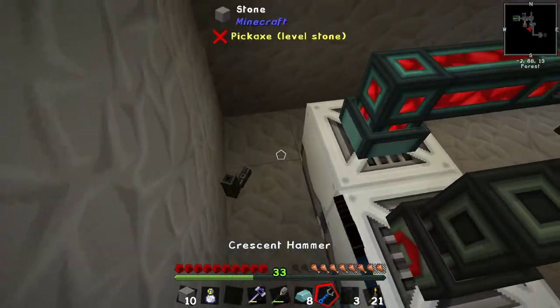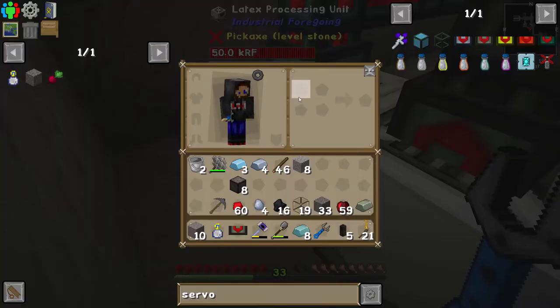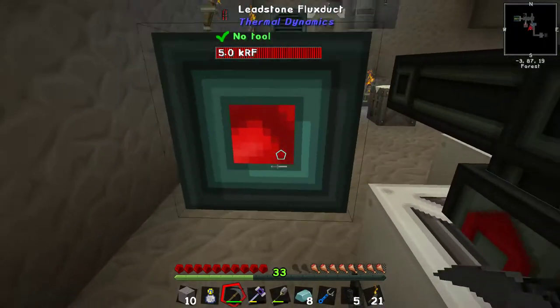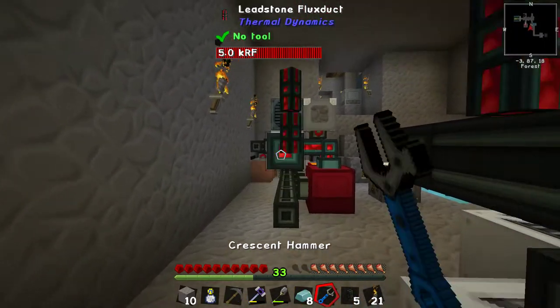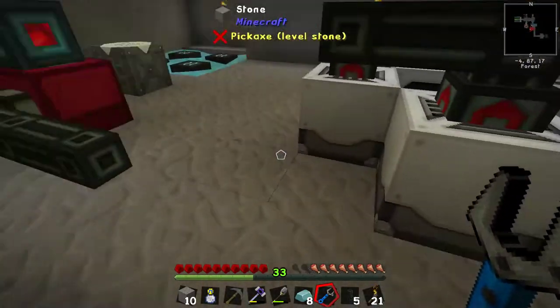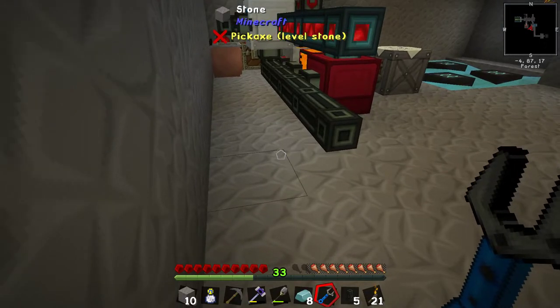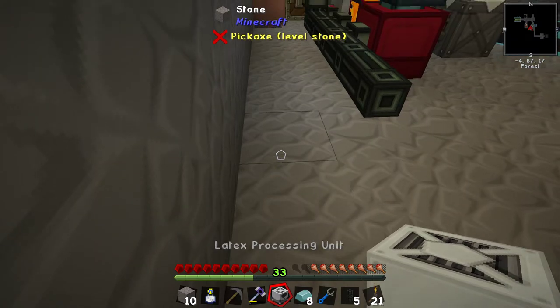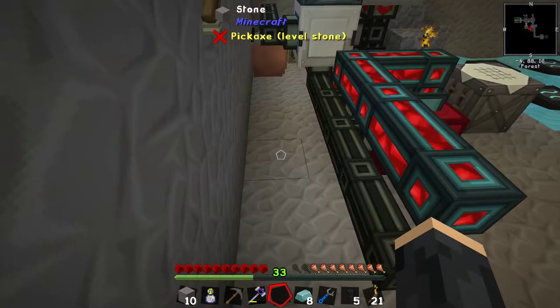Let's pick these up. Sometimes machines, if you break them with the pickaxe, will just completely break and you won't be able to get them back. I'm not sure if this is actually going to make a difference because of mathematics, but we will see. I don't want to fill it with lava if we can avoid it.